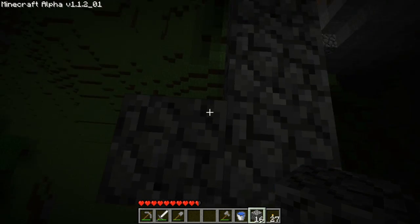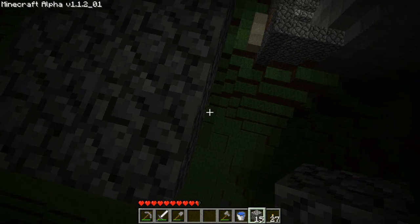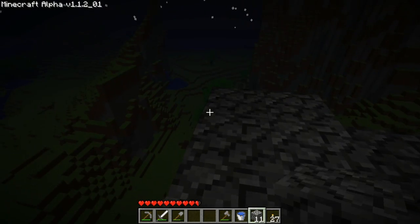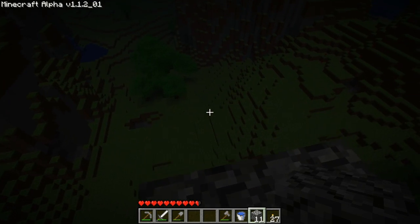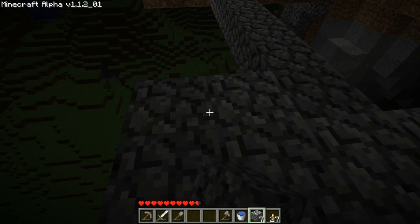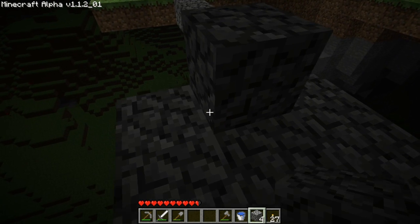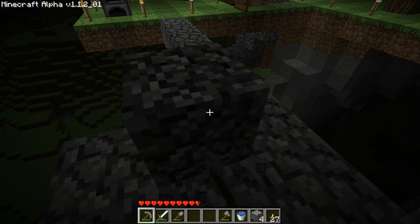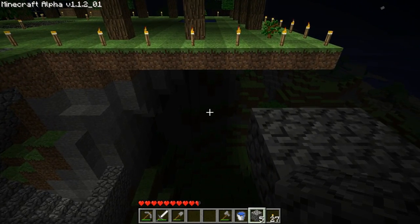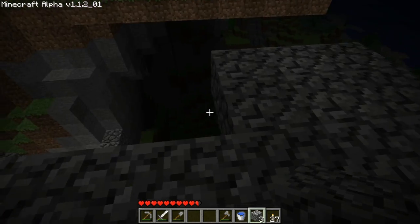We're going to build some out this way. This cobblestone generator is actually probably going to be pretty high-tech when I finish it. Because I've actually got a neat plan - I've got a plan to drop lava onto some water. We are out here building our cobblestone generator, and I must not miss the sneak button, because that would be catastrophic.